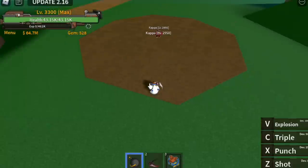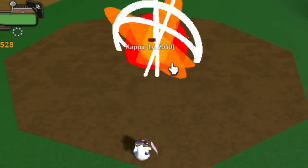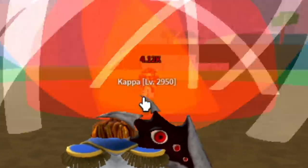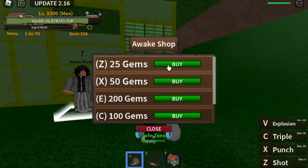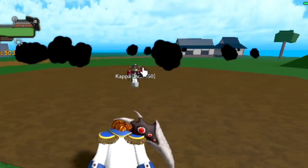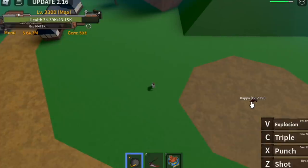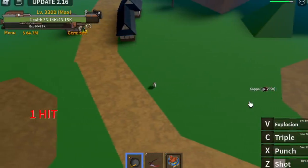For the first skill, we have the Z skill — the shot. It's a long range attack. It's kind of bad actually. Let's check the range and the damage — I think we have like 4.12k. Now we are going to awaken this. Talk to the Wicked Master. You can awaken one skill at a time, so you need 25 gems. Let's buy it and equip it. It looks better now — it smokes. The damage is now 7.4k, almost times 2. Same range, better visuals. 25 gems — not bad.